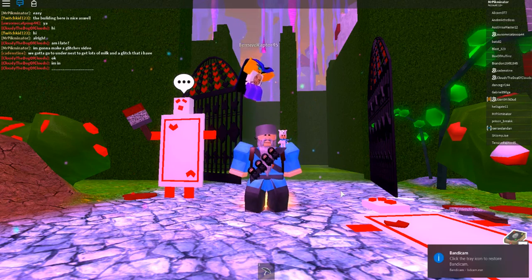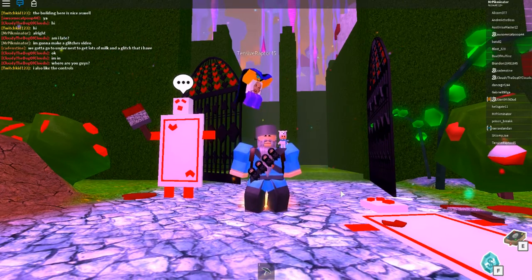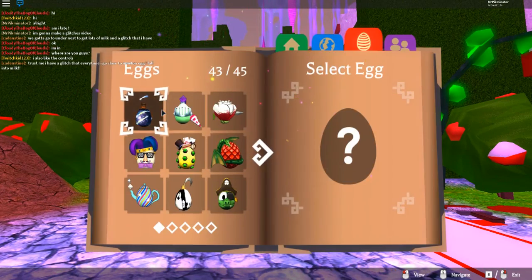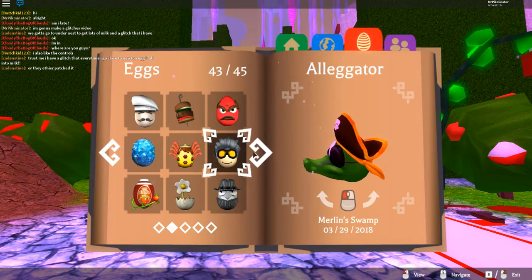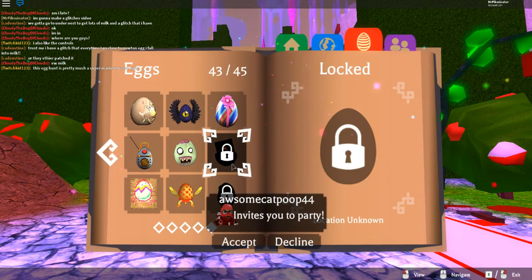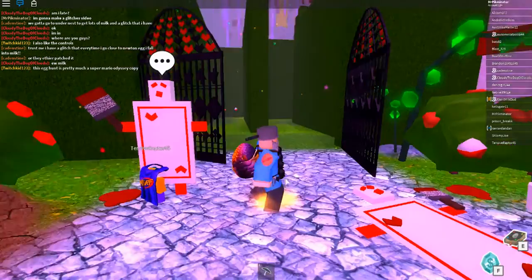Hello everybody, welcome back to Roblox Egg Hunt. We're not gonna be hunting eggs in this episode because I've been playing a bit off camera — I've got 43 eggs, I've got all the eggs in Wonderland Grove. The only eggs I still need are the Roblox egg and the 15 egg which isn't out yet.